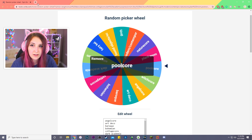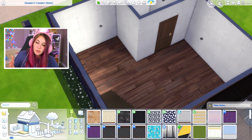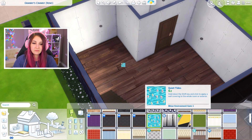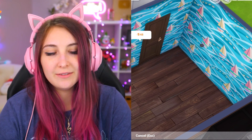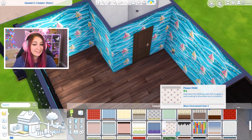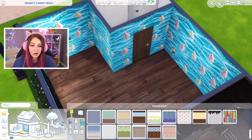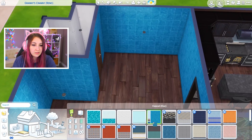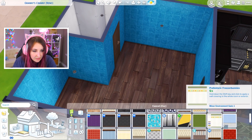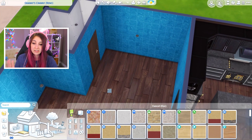Moving on to the living room. Pool core! Now this one I gotta look up. An aesthetic revolving around the calming qualities in the atmosphere of a swimming pool, both indoor and outdoor. Okay, so I gotta make it look like it's underwater in a way. Please, Lord, let there be something else I can use that looks like I'm underwater. Oh, that's way better — that looks like water. I don't think there really is anything else except for this one that looks like water. I'm just gonna go with this. This looks like a pool to me.